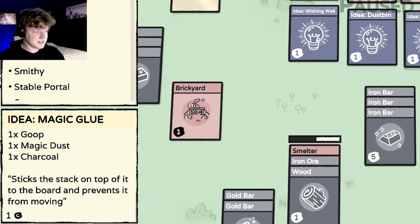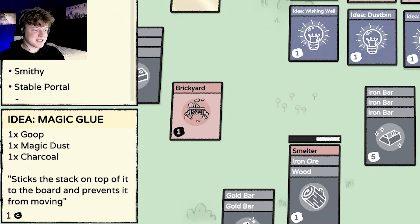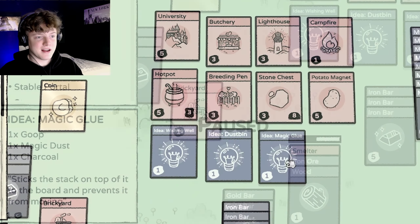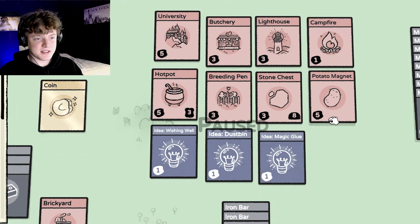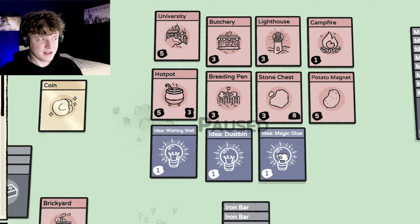Then we got another idea: magic glue. This costs a coupe, magic dust, and charcoal. Because it costs a coupe, we have not made this one yet. But this sticks a stack on top of it to the board and prevents it from moving. So if you have some magnets that you really don't want to move around, you can make some magic glue to just stick them to the board.